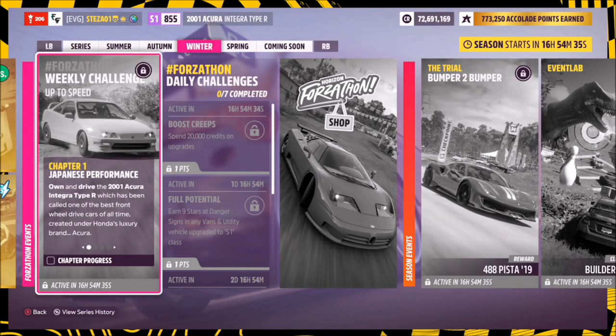Hello and welcome back to the channel. Today you join me for this week's Forza Thon guide, once again called 'Up to Speed', which wants you to own and drive the 2001 Acura Integra Type R to complete all the challenges.